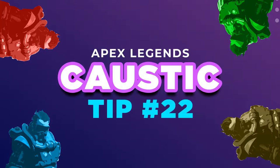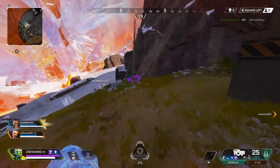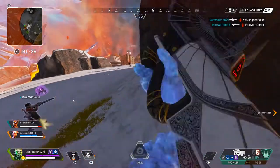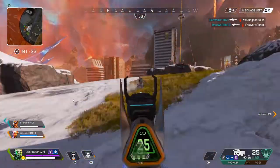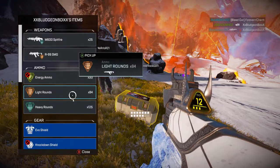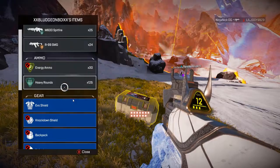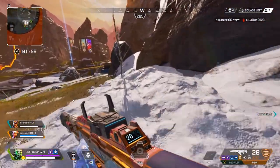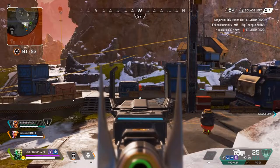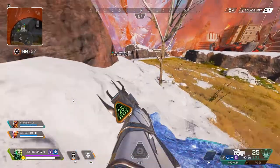Tip twenty-two: continue placing traps to protect your team at all times. I know there are two more enemies on the mountain and my teammates do a great job taking them out alongside me. You can never be too safe — always place traps if you have them available. We're looting and finding what we need to win this game. We've been on a good stretch, and now we approach a very hectic endgame situation where everything I've covered in this video comes together.